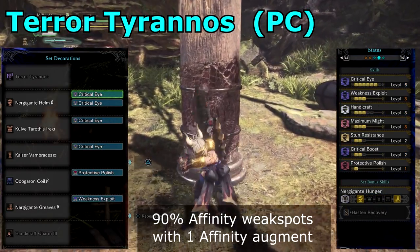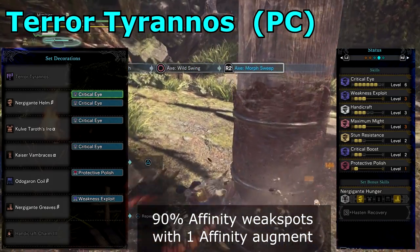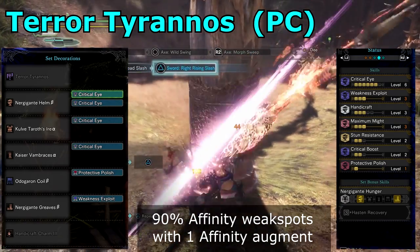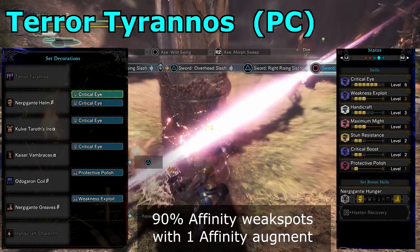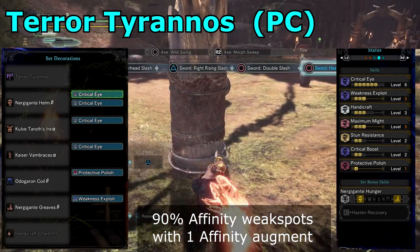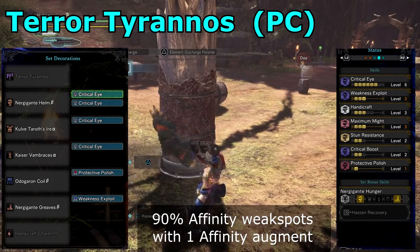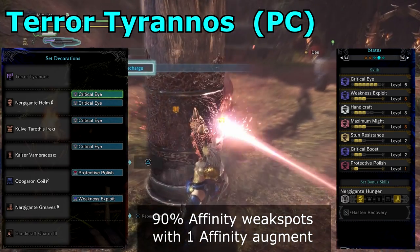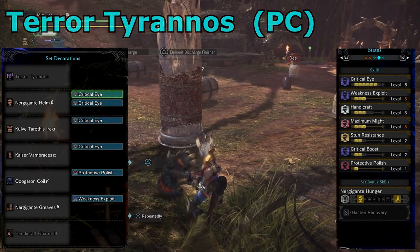PC players, if you want to build a Devil Joe Switch Axe, here's a build for you. I've updated it with all the Kulve Taroth armours which have just been added. Since you guys don't have the Behemoth Armour for Master's Touch, I've added Protective Polish to extend the duration of the White Sharpness bar. This build has 90% Affinity with one Affinity Augment. Just remember, if you augment with Affinity again you will only gain 5%, so you may prefer another augment, especially when later down the road you'll gain access to more armours.